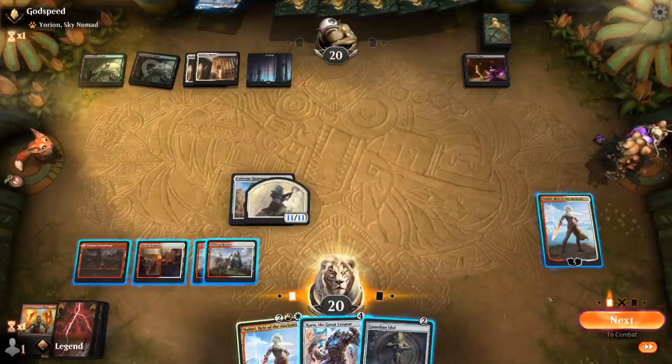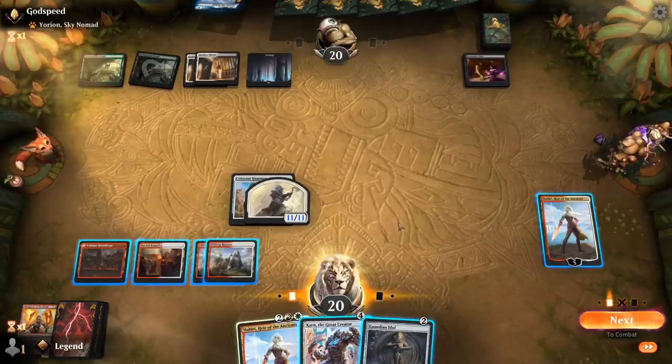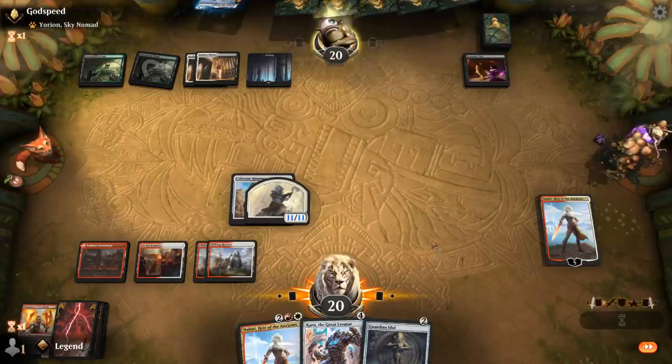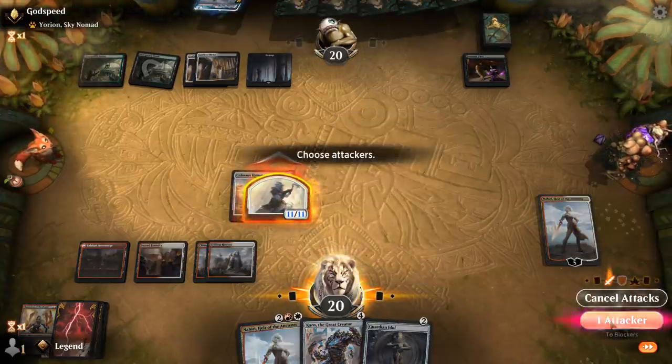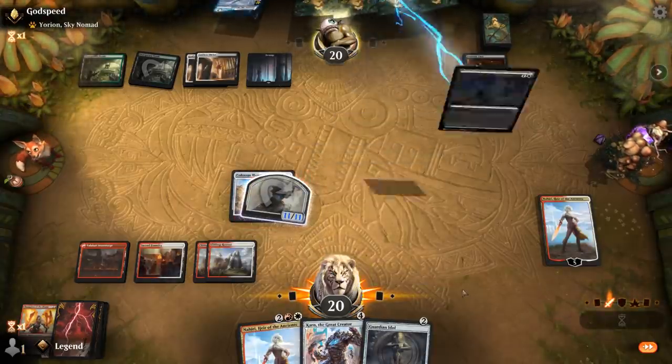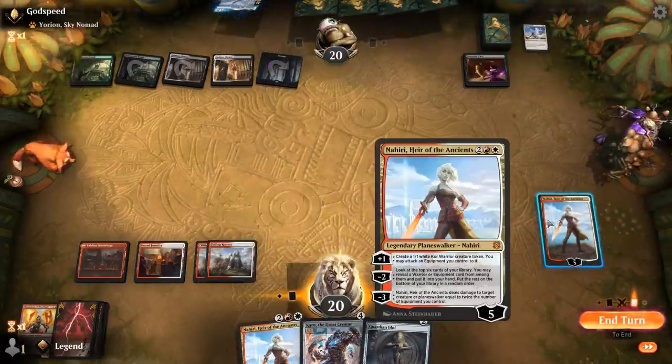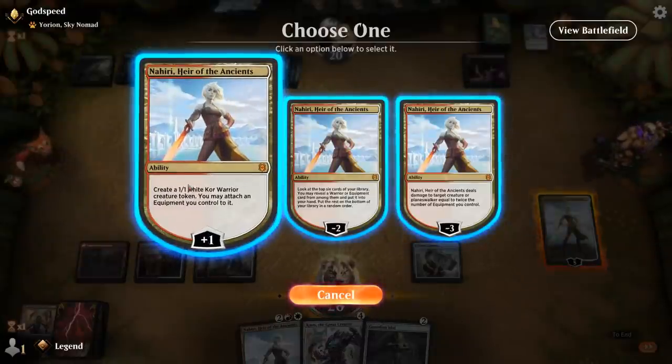I could minus to try and find a double strike creature, but my opponent probably has some removal here. I'd rather just play Karn. We'll start by attacking. Flicker of Fate — a reasonable answer. So Nahiri can plus. Flicker also combos with Demonic Pact.